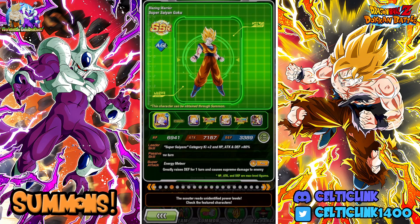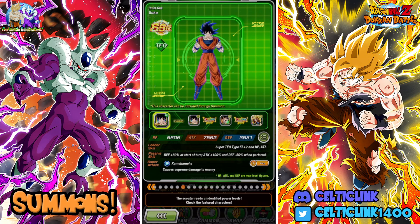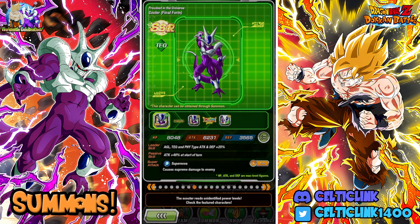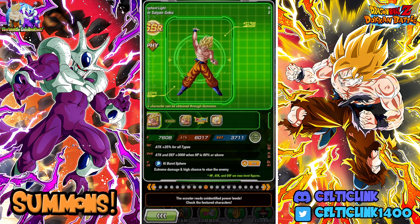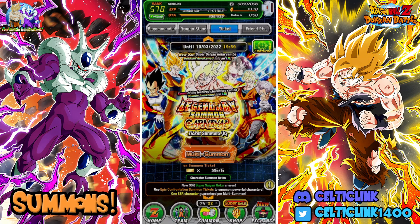Honestly these three - the Spirit Bomb Goku is not bad, but all three of these are available on the GT Goku banner. I don't know why they would put them on this banner. It makes it kind of bad, actually. The Full Power Frieza is getting an EZA this celebration, so not a bad deal having him here. And then we get the Tech Cooler who's getting his sub EZA, and Super Saiyan Goku. All in all, yeah, it's kind of a bad banner.